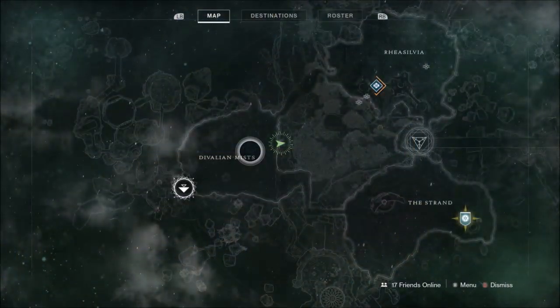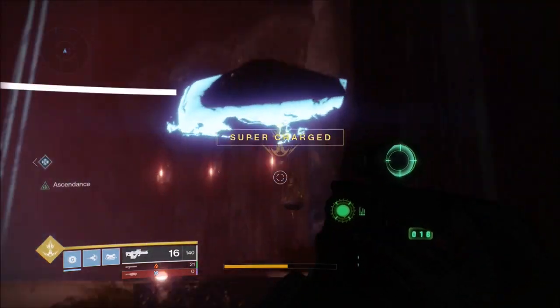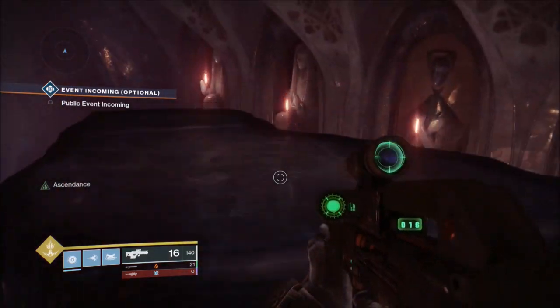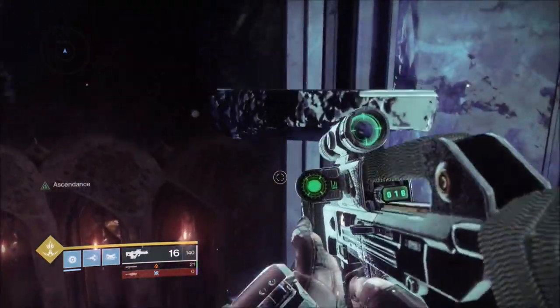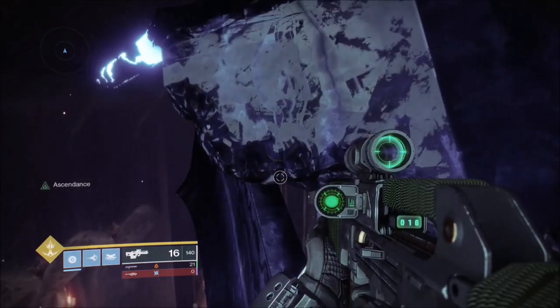The second area is the palatial area in Divalium Mists — it's the way you would go to the Blind Whale. Come in, turn back round and it's on your right hand side as you're looking back out. This is one of the bigger jumping platform sections to get a chest, but if you follow the way I go up it's pretty simple. I'm sure you guys will manage it very easily.